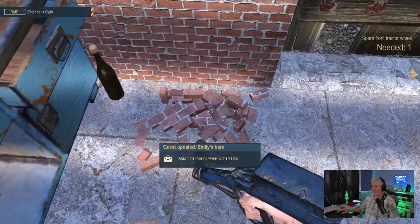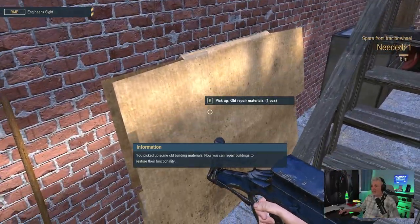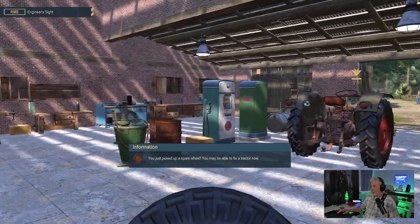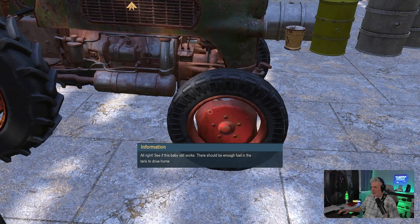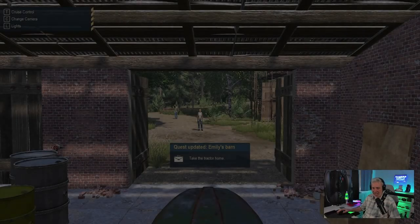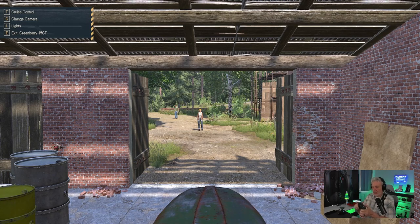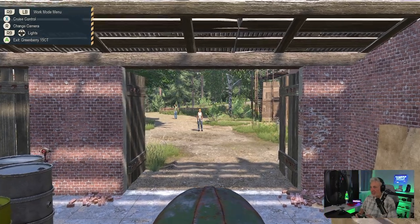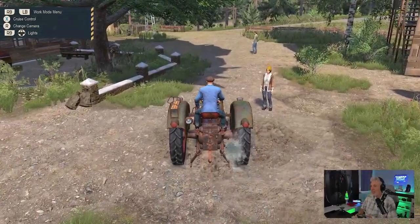I just can't resist picking up scrap — you never know, I might have to fix more stuff. Oh, here's the wheel right here! Let's go put the wheel on the tractor — left mouse button to do that. Let's see if this baby still works. 'There should be enough fuel in the tank to drive home.' Another thing I like about the dynasty games is they are controller friendly — there's the Xbox controller layout and everything we need.